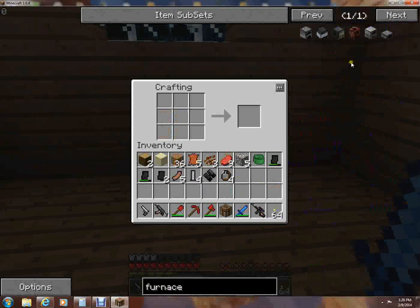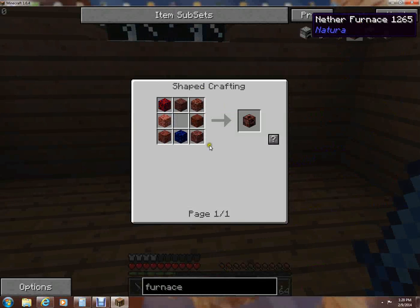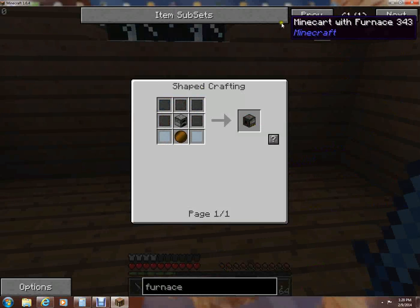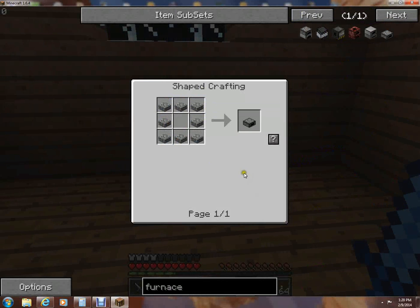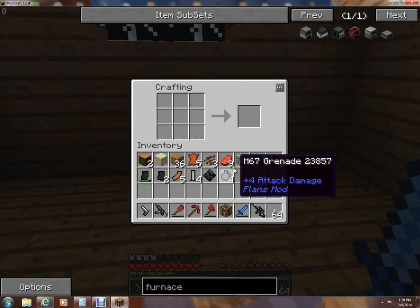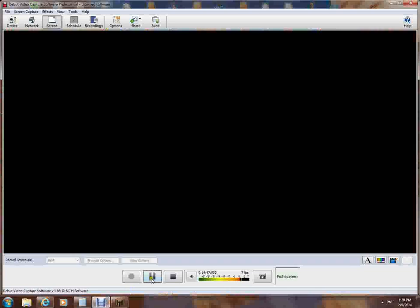I'm gonna need some cobblestone for a furnace. Are there advanced furnaces? A slab furnace — what the heck? That would be cute, a little slab furnace. All I can make right now is either the cobblestone furnace or the slab furnace. Okay, I'm gonna stop the video here guys — like, comment, and subscribe. Bye!